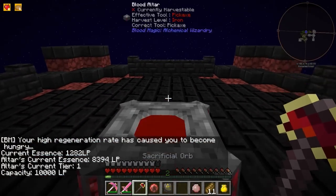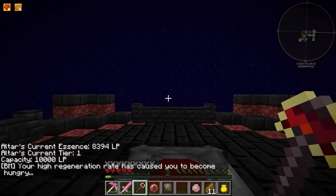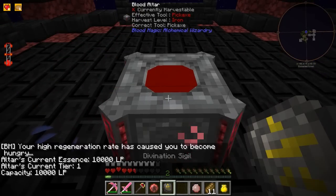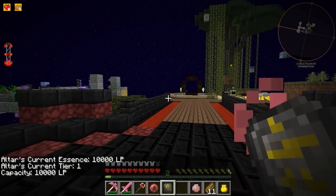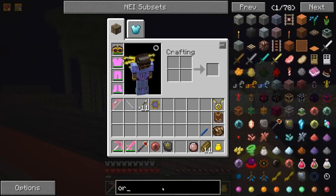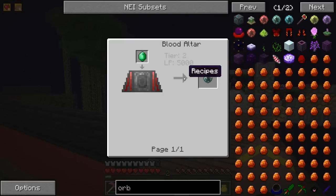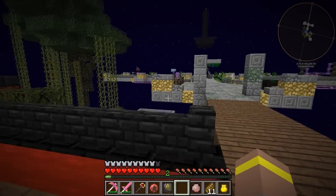If we place our blood orb on the altar, it's going to take the blood from the altar — it's basically like a blood battery. So if we use anything that requires LP while we're out and about, we can use our blood orb. If we come along and do a little sacrificing, we'll now have a grand total of 10,000 LP, which is great. But we're obviously going to want more than that eventually. If we want to make the Apprentice's Blood Orb, we'd need a tier 2 altar and 5,000 LP. But we'll do that in another episode.